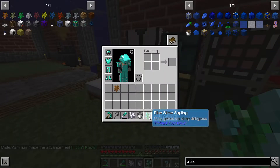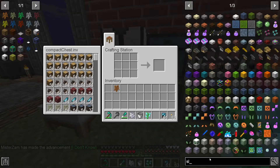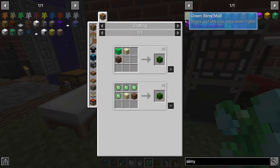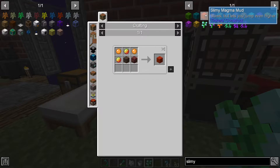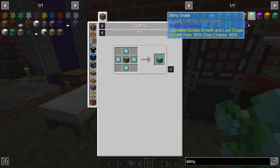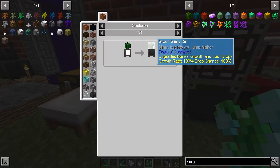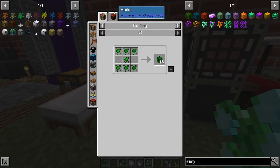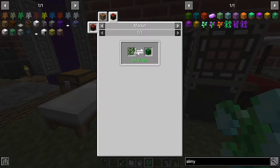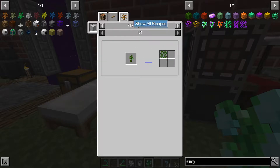I need a — wait, it only grows on slime eater. Slime eater. This is tough. How do we do this? Oh wait, there we go. We need cactus. Oh, it needs eight vines. Damn it.